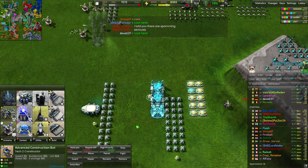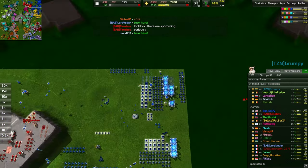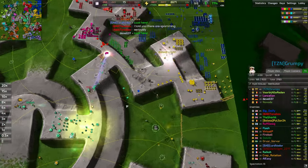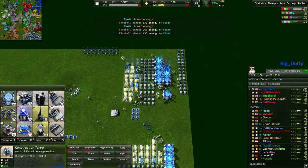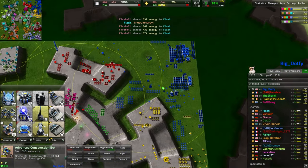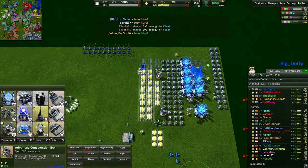AFRs coming up here as well for Grumpy — he knows he has to get on top of it. But Dolfie has essentially been free to eco this entire game. Hasn't had to worry about defense, hasn't had to worry about offense — completely free to just grow his own economy. You can see him now overflowing metal to his teammates, and his team is more than happy to soak up whatever residual effects get leaked into their economies.